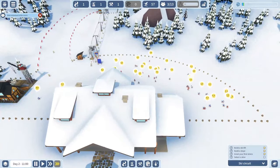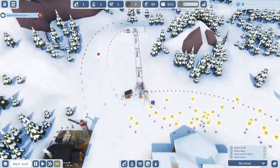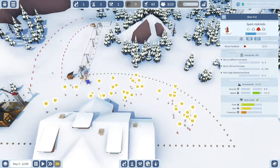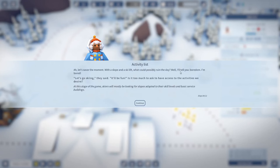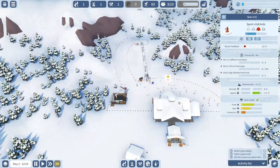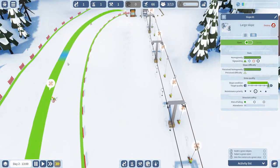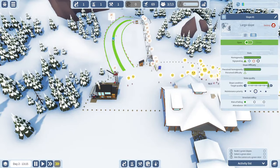Everyone has a very meh face — I guess that's expected since I only have one slope and it's like a bunny hill. The tutorial says: 'The first skiers have already arrived! Look at them lining up for the ski lift — they zip straight back down, some are really bad.' Then a skier character says: 'I'm bored — let's go skiing, they said it'll be fun.' The tutorial explains that skiers will mostly be looking for slopes adapted to their skill levels and basic service buildings.